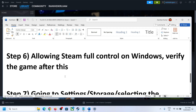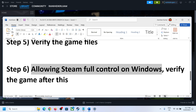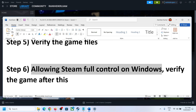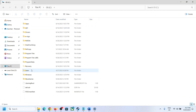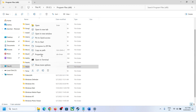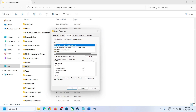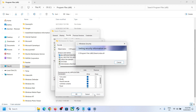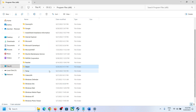The next step is to allow Steam full control on Windows. Go to the Steam folder — open the C drive, then Program Files (x86). Right-click on Steam, select Properties, go to the Security tab, and click Edit. Select your username and put a check on Full Control, then click Apply. Once that is done, try to install or update the game.